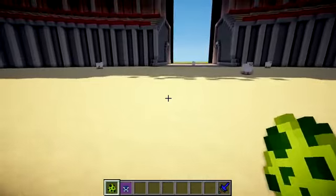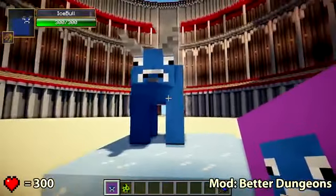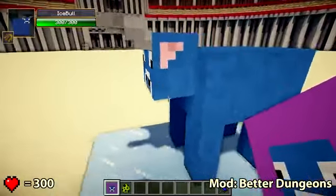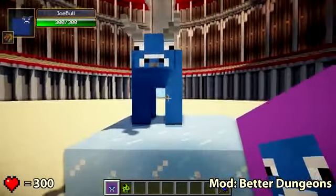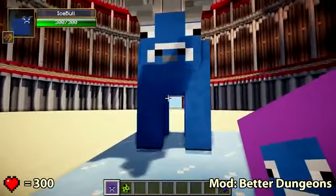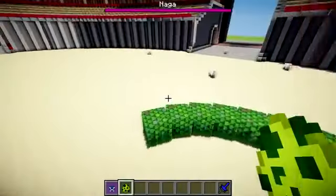Now I'm going to introduce the two different mobs so you can make a correct decision on which one you think is going to win. The first competitor is the Ice Ball from the Better Dungeons mod — you can see he's got lovely horns there and he kind of looks happy with that happy cow face. He's very slow at the moment, just stationary, probably frozen by all that ice below him. But when he's active and gets aggravated by another mob he's going to start charging everywhere, putting ice everywhere he walks, and sliding around because he's walking on ice.